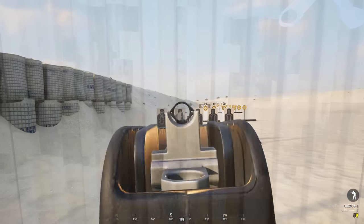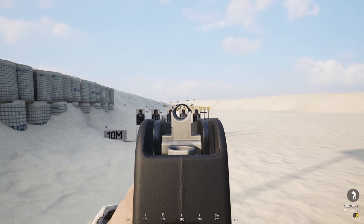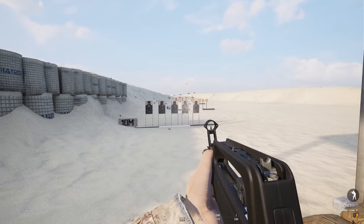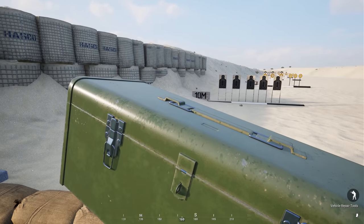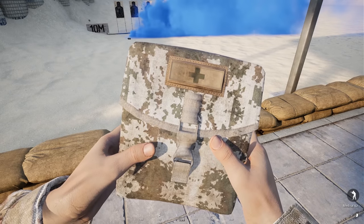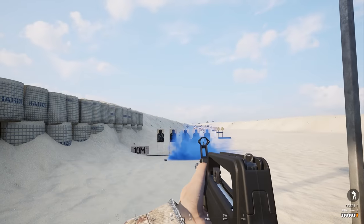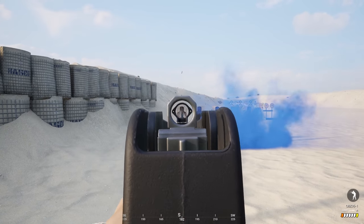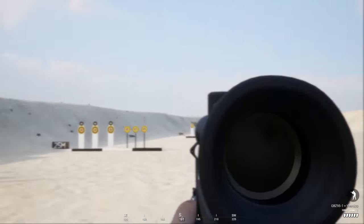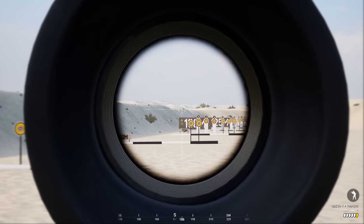Lead pilots will have the QBZ-95B-1 as well, a pistol, two red smokes, binos, a repair kit, and a rally, while the basic pilots will once again have the same exact kit without that rally. For medics, both kits come equipped with a pistol, two blue and white smokes, nine bandages, and a med kit, while medic 1 will have the iron sight rifle variant, a grenade, and binos, while medic 2 will use the YMA-600 optic without the frag or binoculars due to the long range scope.